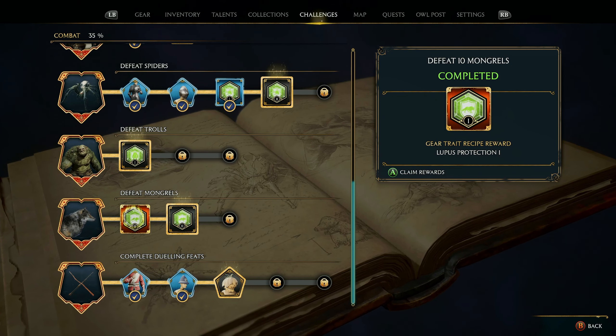I've also been doing some challenges — combat challenges basically. I was just fighting random monsters when I seen them. Defeat 10 mongrels — gear trait recipe reward: Lupus Protection One.